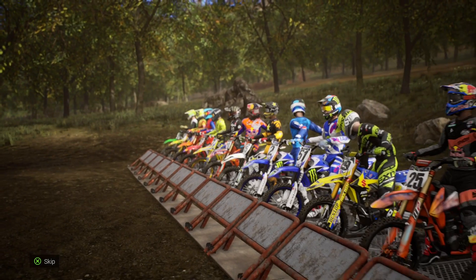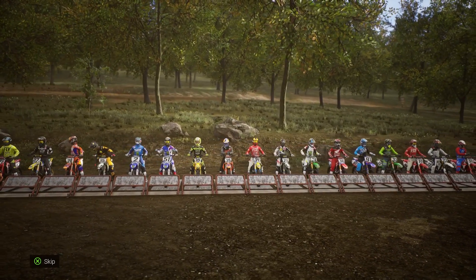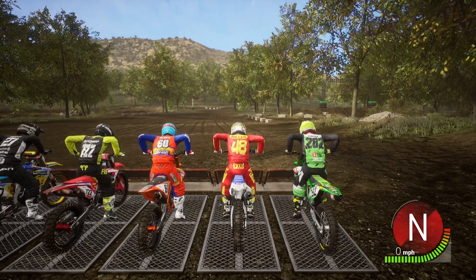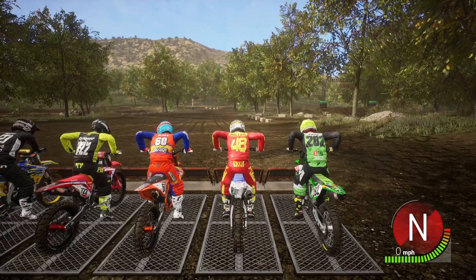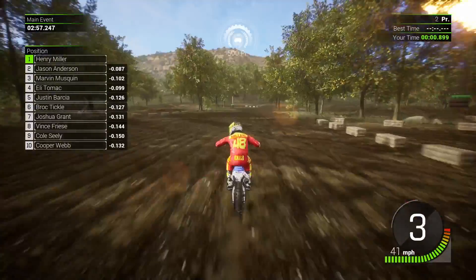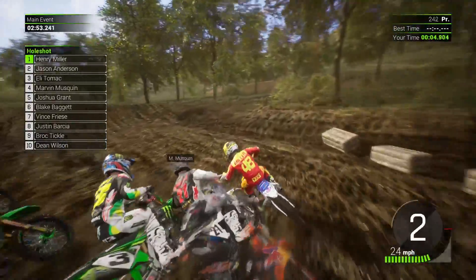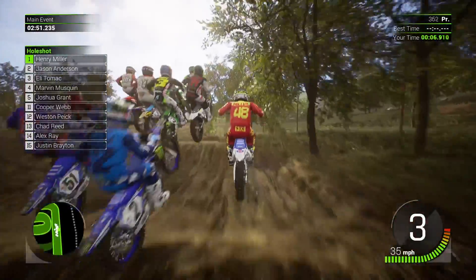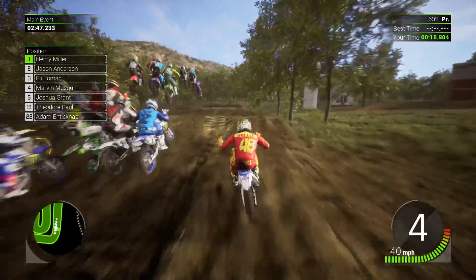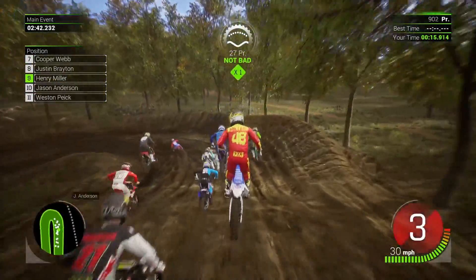Here we go with a race around one of the compound circuits - this is the shortest one that you can unlock and we're going as official rider Henry Miller. Let's see if we can get a decent start. I'll drop the clutch - and we get a good start. Let's see if we can get to that first corner without getting crunched. We're getting forced out wide but we managed to stay on the bike.